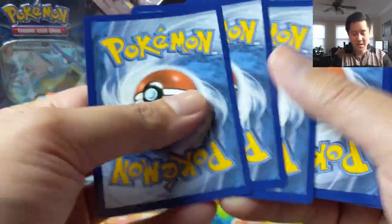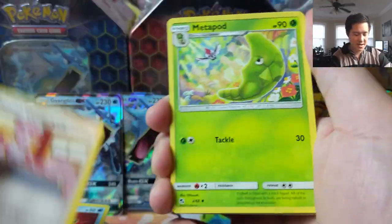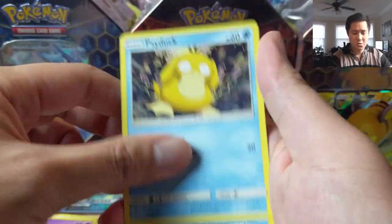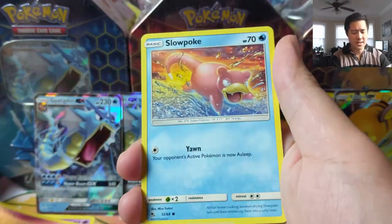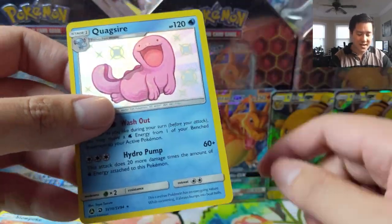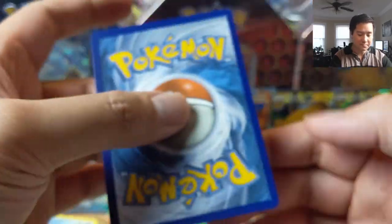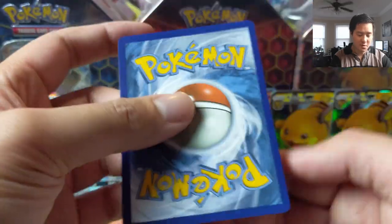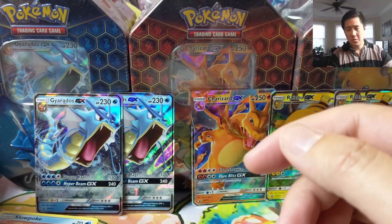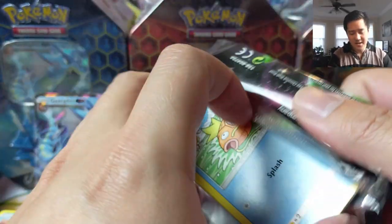Hope everyone is looking forward to the holidays and getting to spend time with friends and family. I'll be spending some time back in upstate New York where I'm from. I'll try to make sure videos are lined up during that time. Quagsire — this is one of the regular shinies I'm very happy to see as many of as we can, though this one is super off center. The front is a lot more off center than the back — always find that interesting. I feel like I haven't pulled a super miscut one to the point where you see the border of a different card, but that'd be pretty cool.